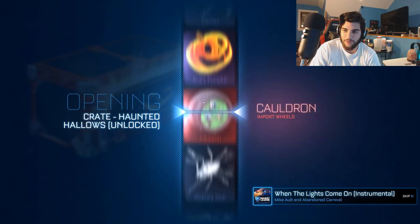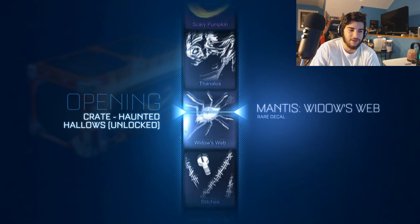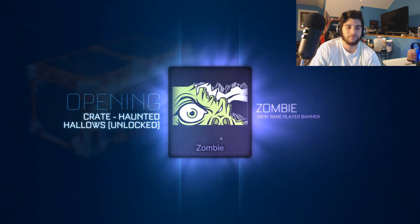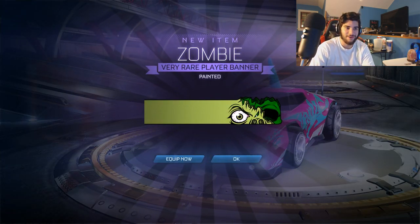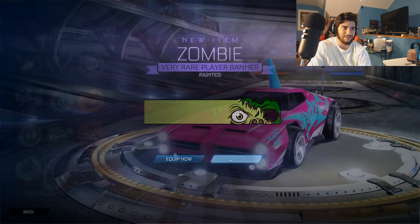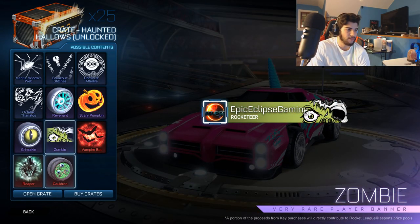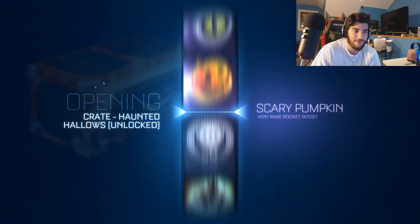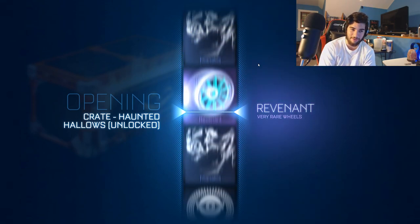I'm also surprised in how they did the grading - the gold explosions are the rare items and there's no exotics and no black market, like the gold explosions would be black market. Oh wow - so you can get the zombie painted! That's good to know - it's painted green. The little skull part is painted green. Interesting. I'm pretty confident in being able to say that the wheels should be able to be painted from seeing that the banner can be painted.